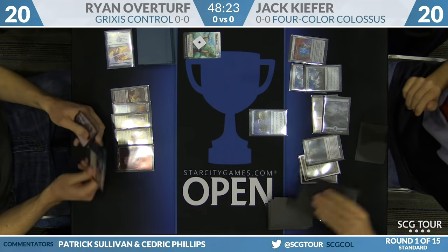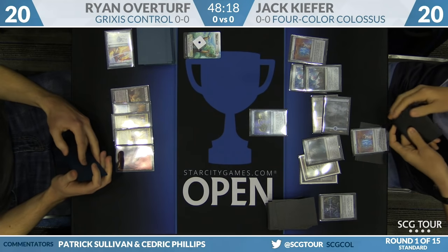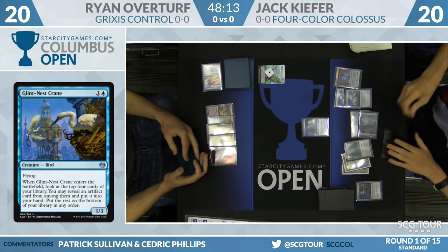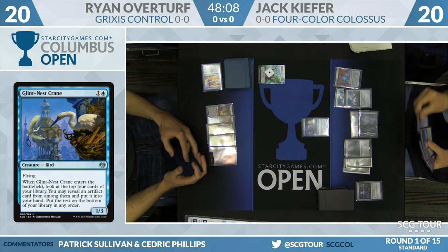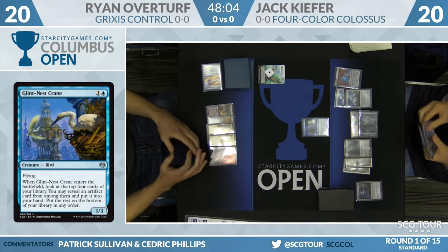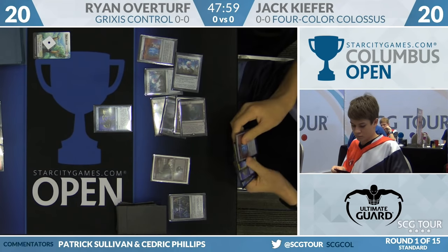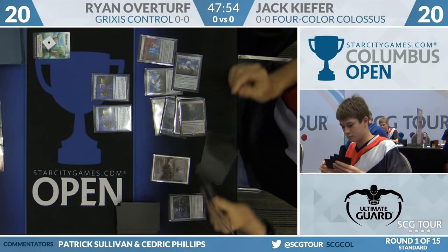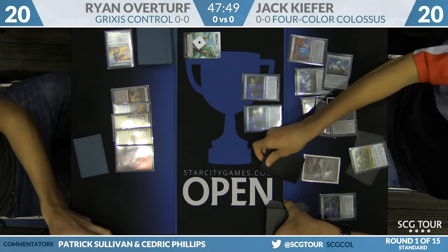Jack Kiefer plays a Glint Nest Crane — take a look at the top couple of cards, there is an artifact in there, another copy of Renegade Map. But he's in search of the payoffs; his deck is called Four-Color Colossus for a reason — he wants those Colossi. It's really hard for Overturf to manage the stream of cards. He can't pick fights over cantrip artifacts or these cranes, and Kiefer accruing extra cards means when he does find Metalwork Colossus, Overturf has to kill it over and over again.